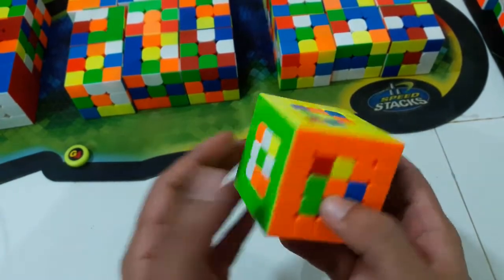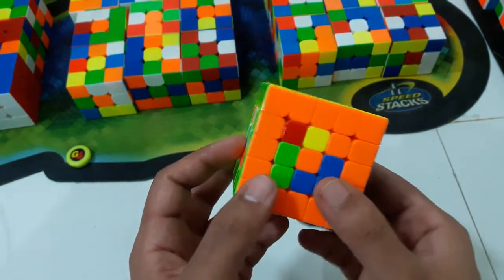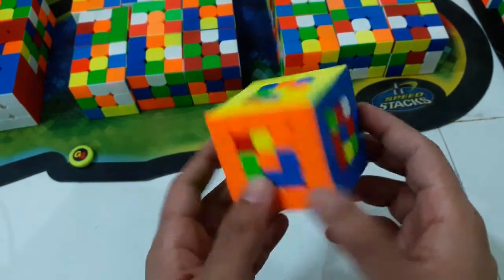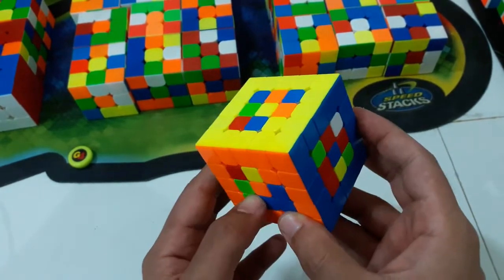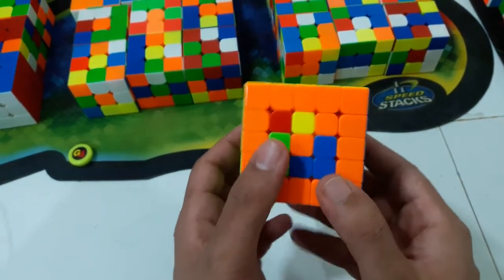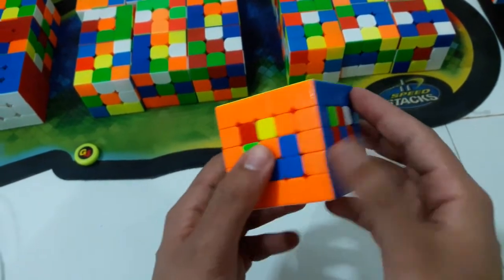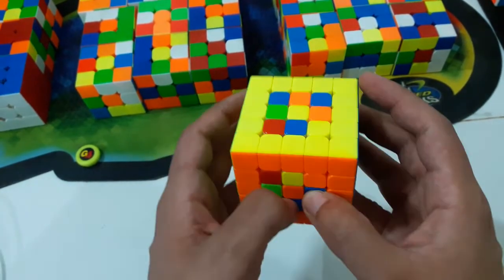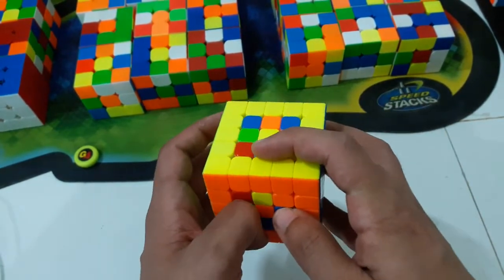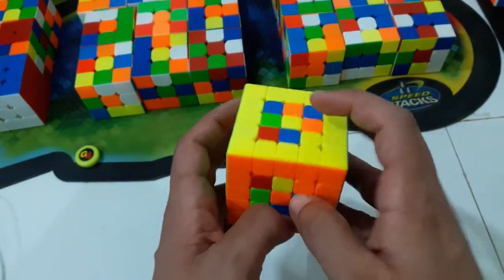I'll be starting a new series where in each episode I'll be looking at some memo solves. The best way to improve memo is to look at some good center comms, because wing comms are very complex, mesh comms are very hard to optimize, and finger trick corner comms are always standard. Center comms is something I like to optimize. For this series, the buffers I'll be using are this UBR buffer and this UF X-center buffer.